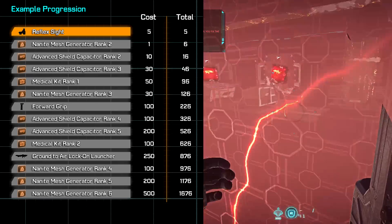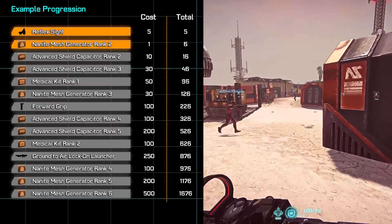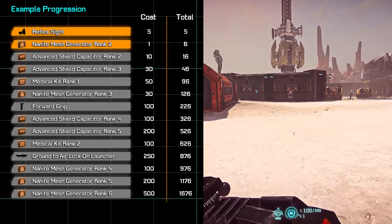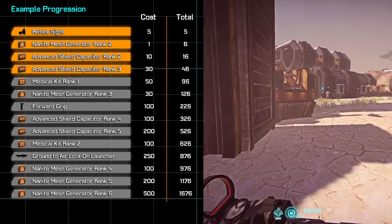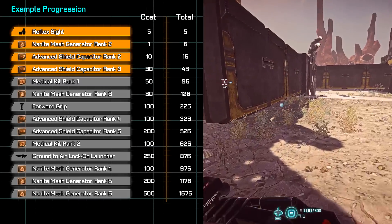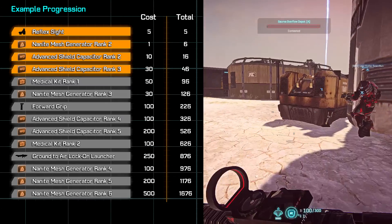Next, we're going to drop a single point into our Nanite Mesh Generator since it's cheap and it will provide a fair boost to the shield's uptime. Then we're going to invest some into the Advanced Shield Capacitor suit slot. ASC is great for all classes, and it's something that'll constantly be helping you out in the background, behind the scenes.